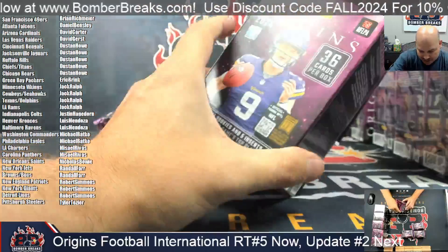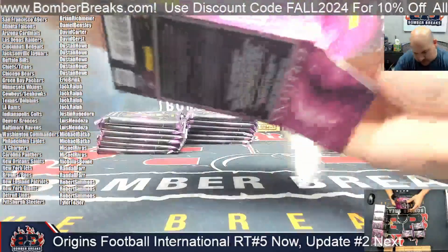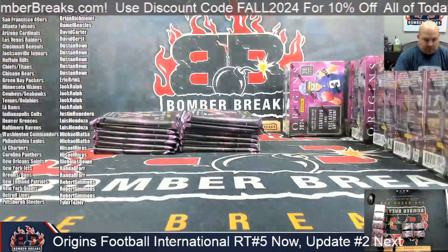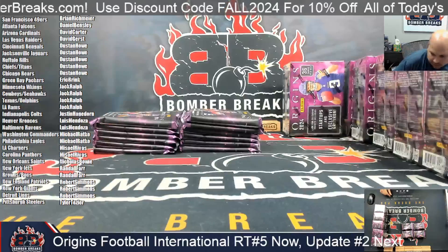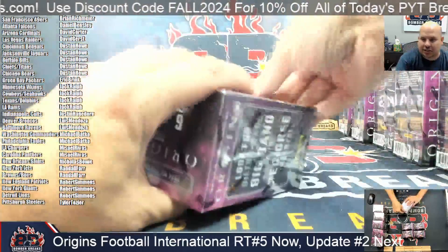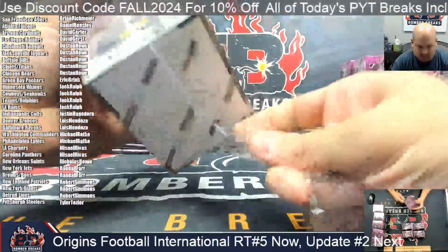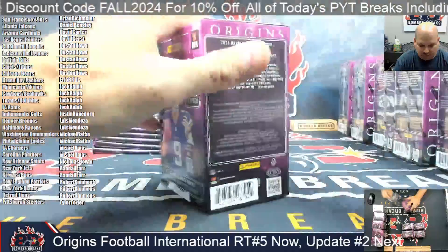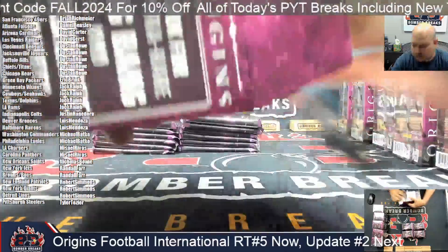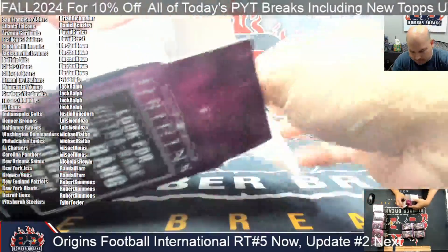Six packs per box, six cards per pack — 14 rookies and five inserts. Featured the game's top players. And it says look for ultra rare Big Bang and Pedigree inserts. This is definitely Random Team Five, right? OK, a little confusing.